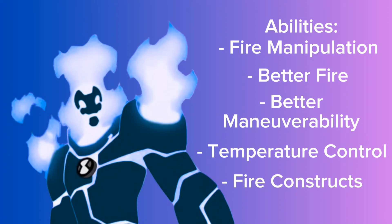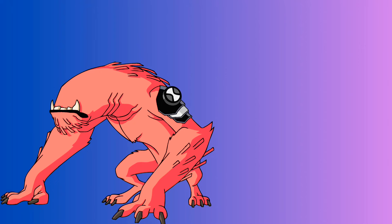He can also make fire constructs. They're not very well put together — one solid strike from something dense like a manhole cover will dissipate them immediately — but they are physical and can touch you. He can either make a giant construct from surrounding fire, like a huge hand to push someone away, or shoot them out of his exhaust vents like Doc Ock arms.